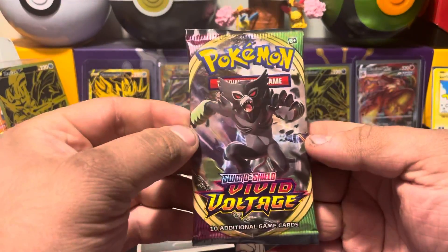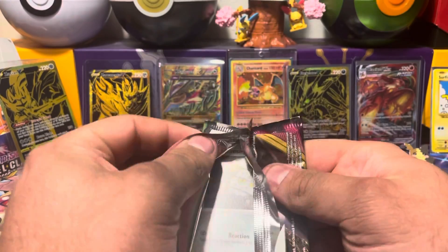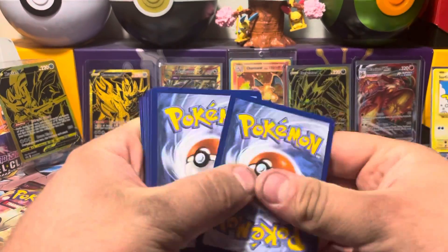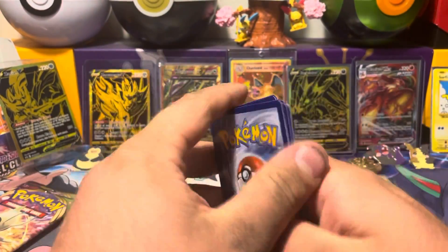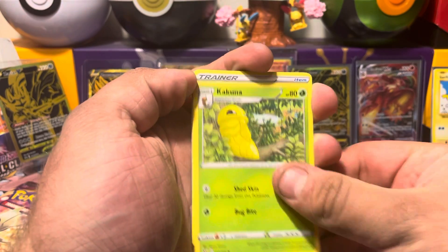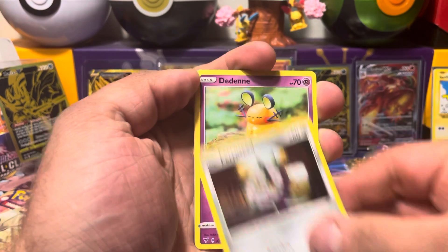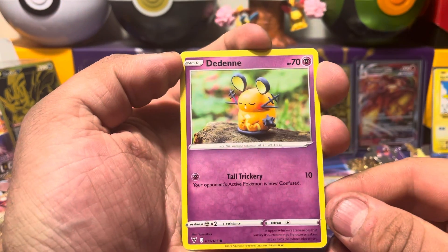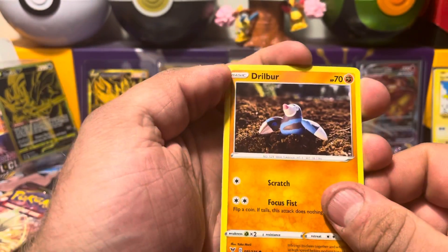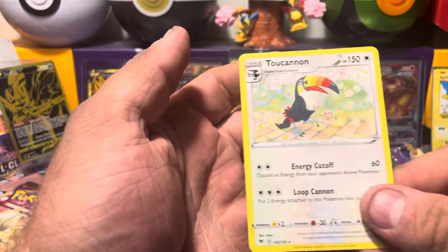Let's get into these Vivid Voltages as we hit the 10-minute mark in the video. Shout out to everybody still watching. Vivid Voltage number one — Water Energy, Metang, Kakuna, Moo Moo Cheese, Ferro Seed, the Denny with the Claymation Alert, Drillbur with the Claymation Alert again, Oshawott, Duskull, Metagross, and a Toucannon — the Zoo Cannon.